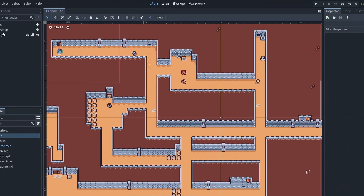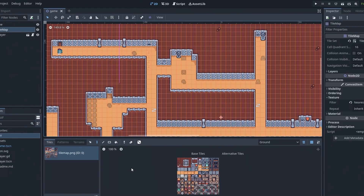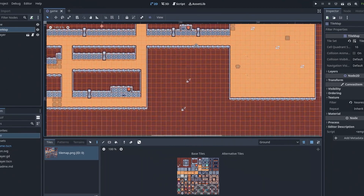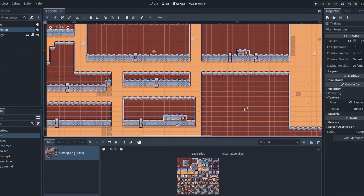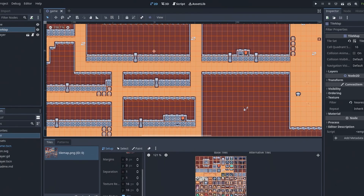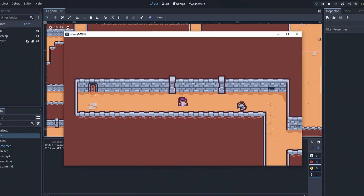The new tile map system is a game changer. I put together a scene in less than an hour while sitting on my couch, distracted by a Netflix show. With multiple layers support, alternative tiles, and a way nicer system than the previous auto-tile setup using terrains, the tile map system has ties into physics, collision, navigation, and you can even add custom data — so much more to this system making your next tile-based game simple.